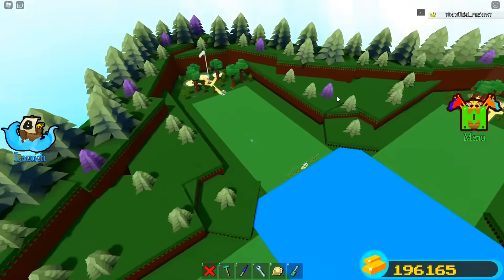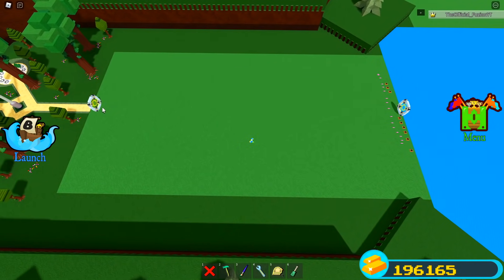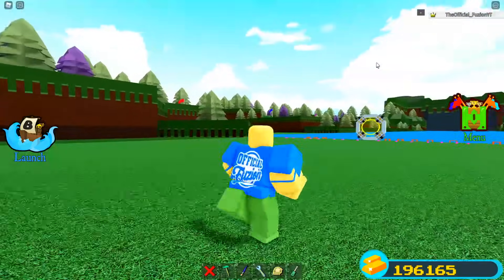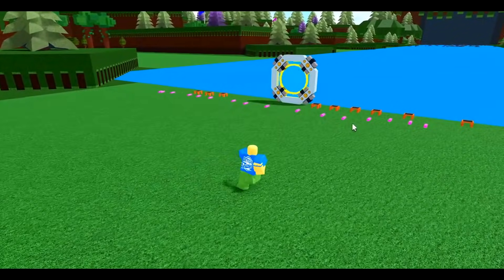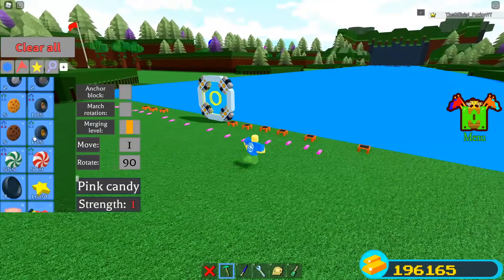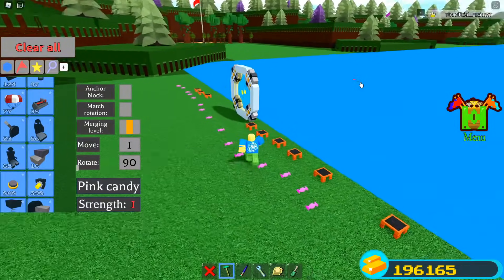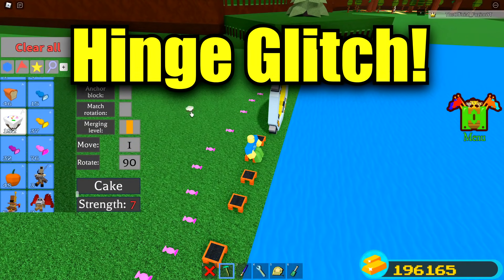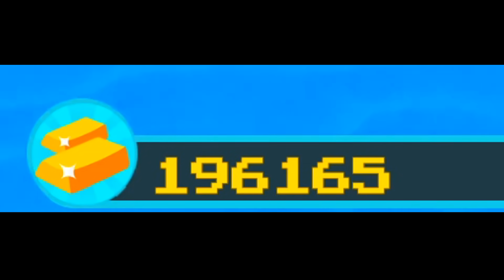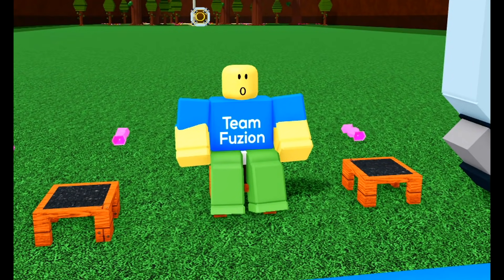What I did here is I set up two portals - one at the front and one over here. You don't have to do this, it just makes it a little bit faster. Then I set out a bunch of chairs and a bunch of pink candies. Also make sure your anchor block is turned off. This glitch is very, very well known - this is the hinge glitch, one of the glitches I'm going to show you in today's video, and you can make a ton of gold per minute doing this.